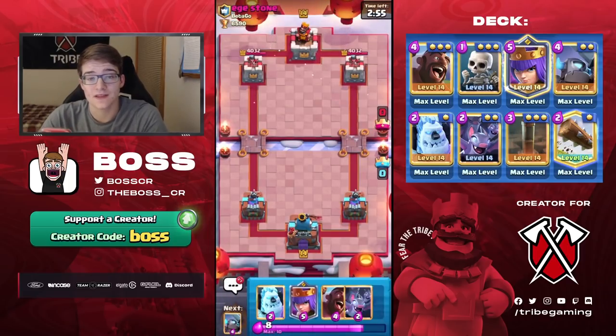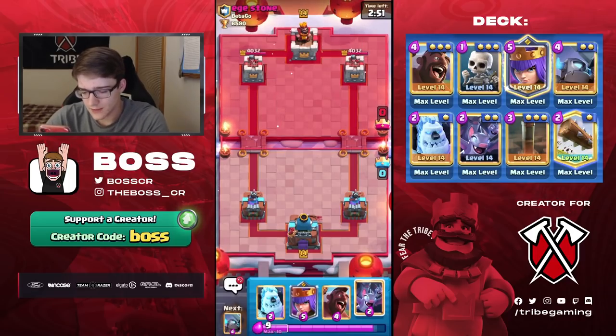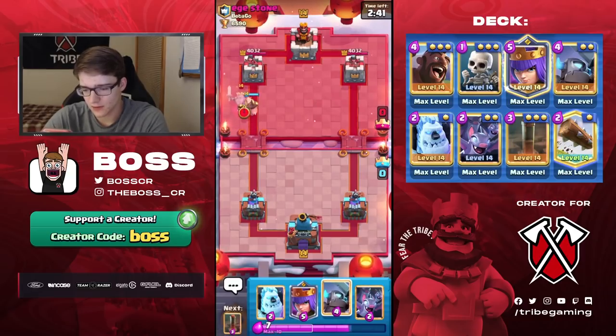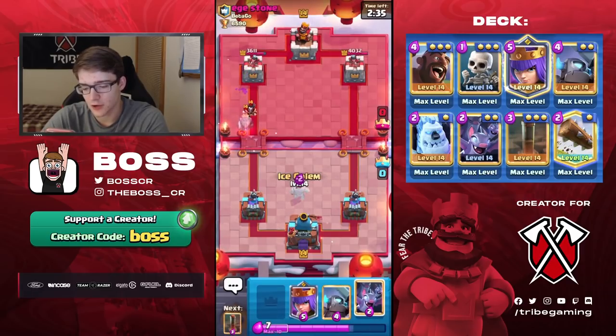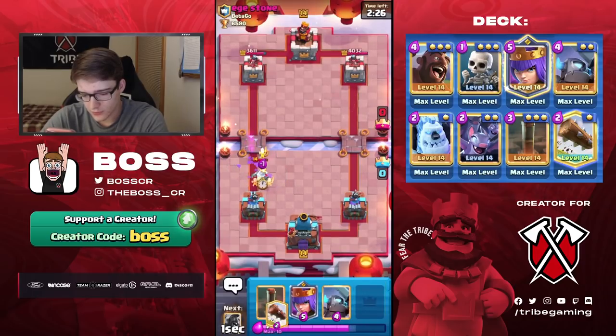In a game here against Edgy Stone — we'll go ahead and give him the good luck. I think we'll just start with a hog; hog first play is fine, especially when I've got my mini pekka and queen in cycle. I can defend just about anything. By the way, if you don't have the Archer Queen, you can use Firecracker instead, but keep in mind you're going to have a much harder time beating air decks if you do that. It's still possible, just a little worse.